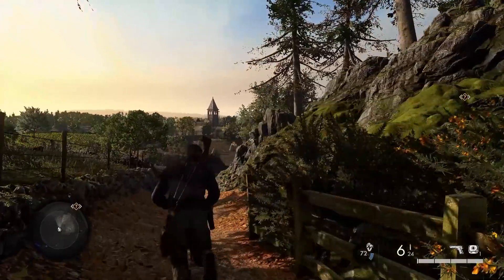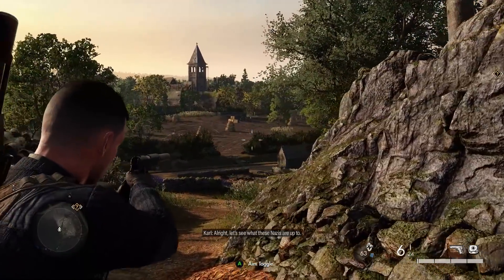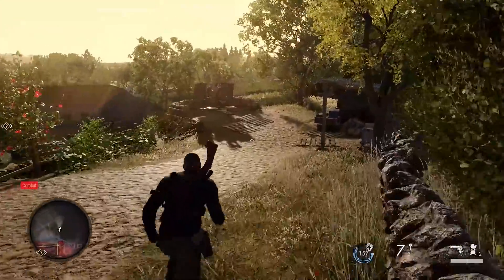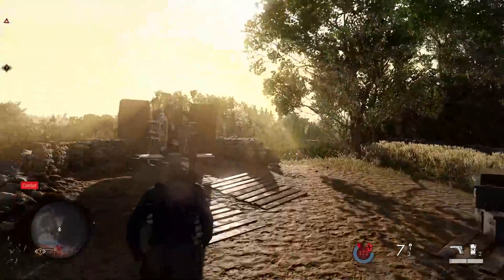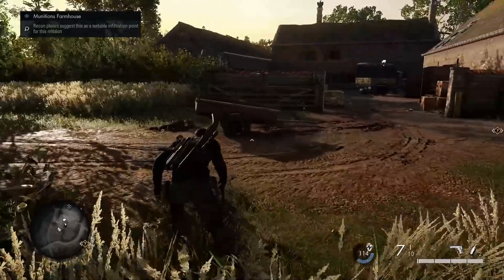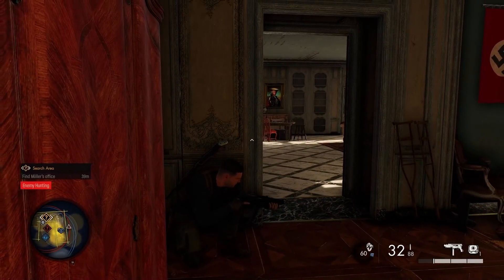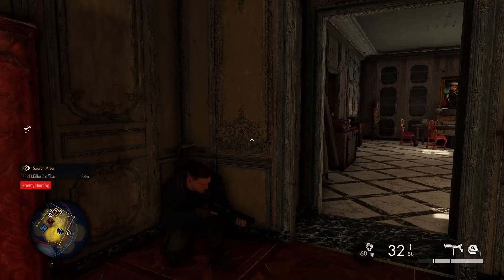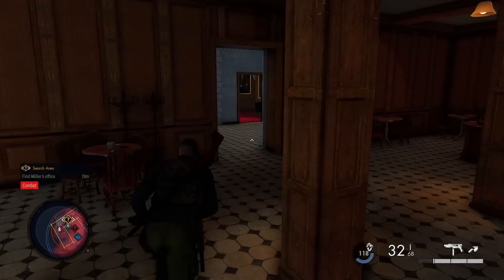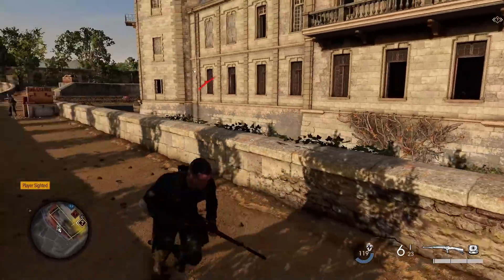When it comes to map size, Rebellion is calling Sniper Elite 5's maps the largest and most immersive in the series' history. In order to help you get around the huge spaces, traversal has been overhauled, so Carl can slide, shimmy, climb, and even zipline around. To make the maps the most immersive, Rebellion used a technique called photogrammetry — instead of an artist modelling buildings from scratch, developers take hundreds of photographs which are fed into a program that spits out a 3D model, which is then cleaned up and put into the game.